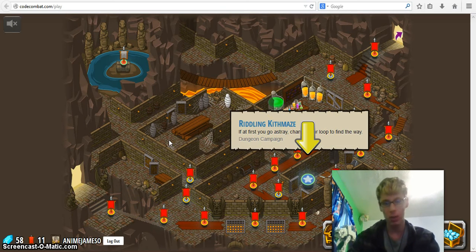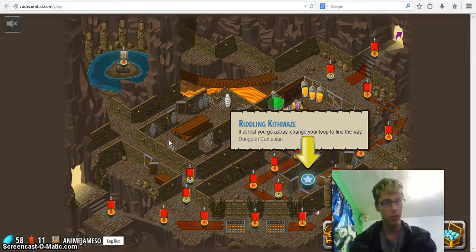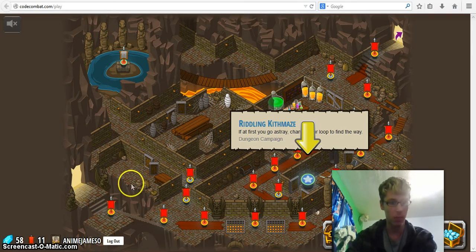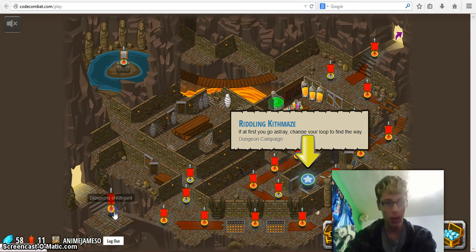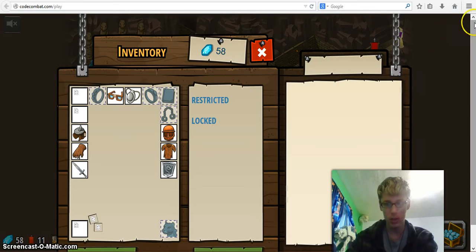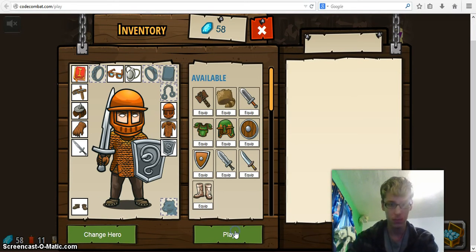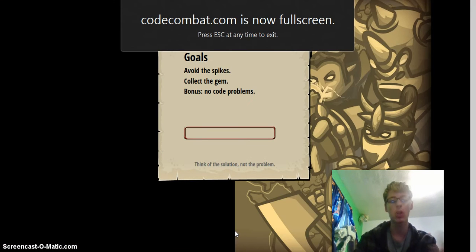You can notice that they actually updated this again. That's the good thing about this game — they actually update it. See these flags? The last time you guys saw this, these flags weren't here before. We're just going to begin with level one because I just need that for the first tip, which will help you a lot in the game.